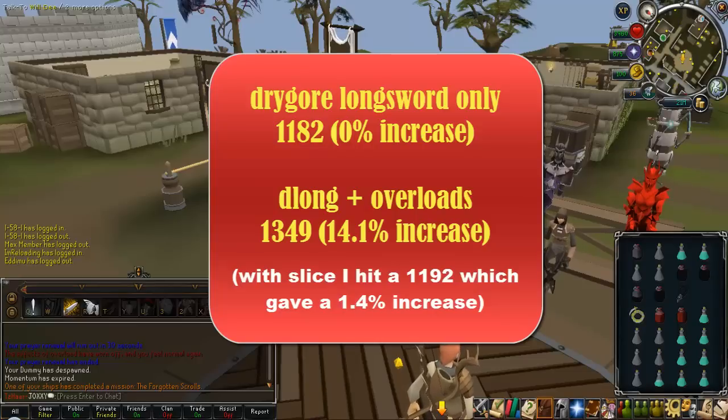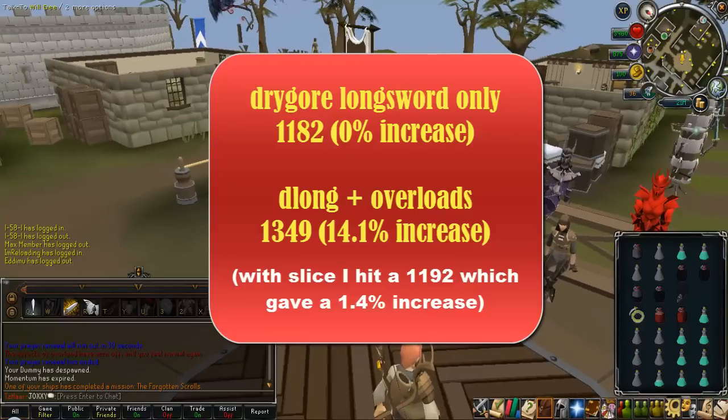Then I tested it with overloads — another 10 minutes hitting the dummy — and I managed to hit a 1,349. So what this did in percentage increase is a 14.1% increase. It's pretty close to 14%, so I'm just going to say 14% to make it very simple.